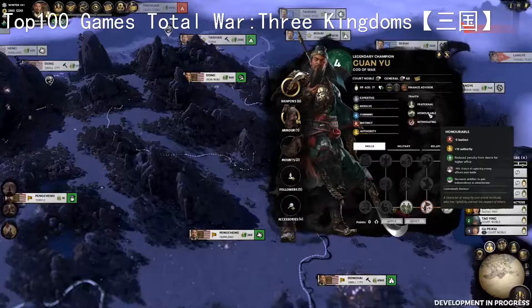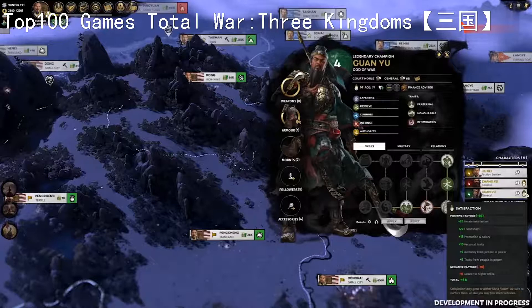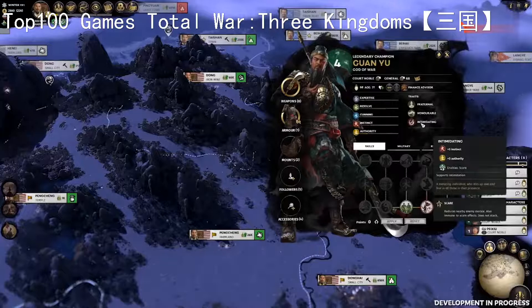The majority of traits will add to or take away from a character's stats, and some may also provide additional effects - like Guanyu's intimidating nature allowing him to scare enemies on the battlefield, or Gupei Shoah's superstitious nature randomly triggering events for the faction.